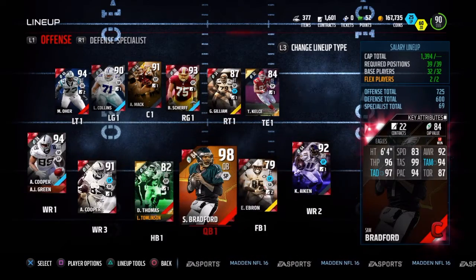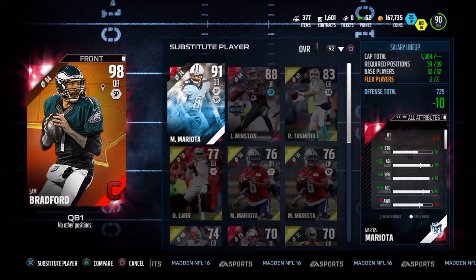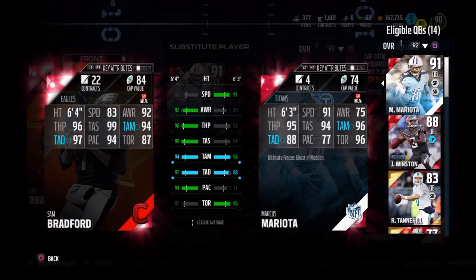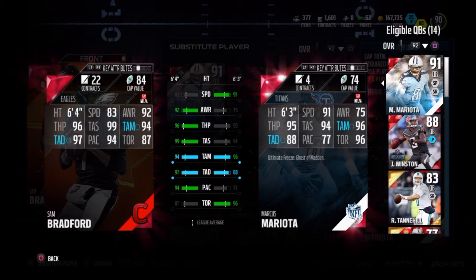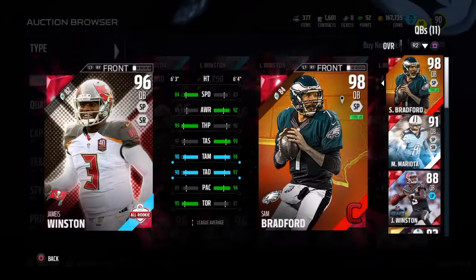My bad, still getting used to this new menu. But looking at the back of his card, he has some pretty nice stats: 83 speed, 96 throw power, 99 throw short — and that's his only 99 stat. Throw accuracy mid 94, throw accuracy deep 97, 96 throw power, 94 play action, 87 throw on the run. We'll be testing all that out.